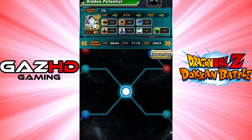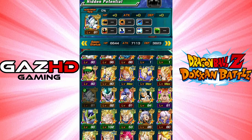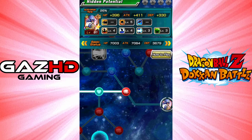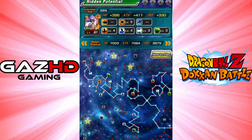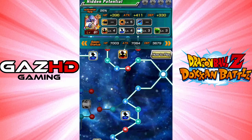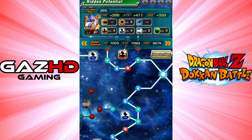I'll just show you who I've been doing up. I just wanted to explain the dupe system a little bit for you guys. You start off in the middle and for each one, each one costs hidden potential orbs. You get small orbs, medium orbs, and large orbs through doing the weekly event.